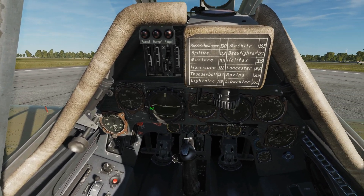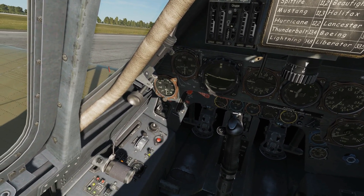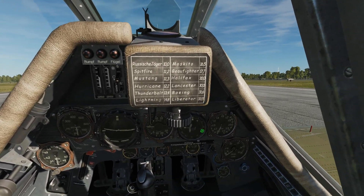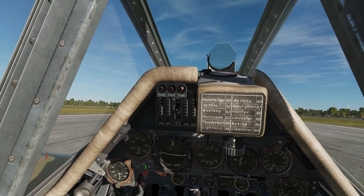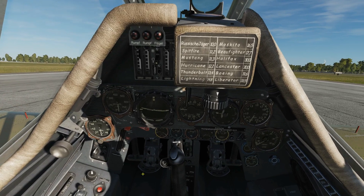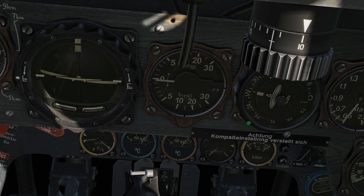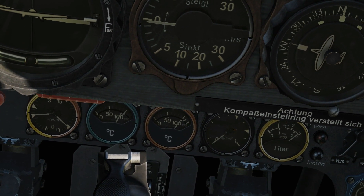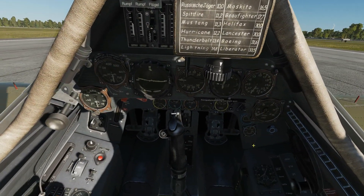How the MW-50 is actually used is not up to us — it's handled by the Dora's systems. It's a clever plane for its era. You activate the system with 'Ein', but when it actually injects the MW-50 is decided automatically, based presumably on RPM and supercharger pressure. You can monitor its use via the pressure gauge — when in operation it should read between the two marked limits. There doesn't appear to be a quantity gauge, just the pressure gauge.